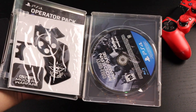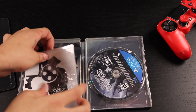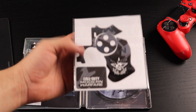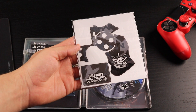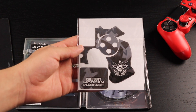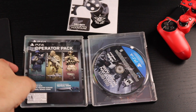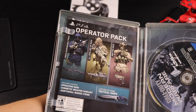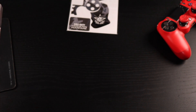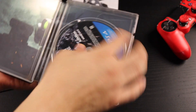You can see here there is the disc itself. Here are the controller skins to put on your controller — I might do a video about that, comment below if you want. We also have our downloadable content right there, which I won't show on screen. You can see the back of the steelbook as well.